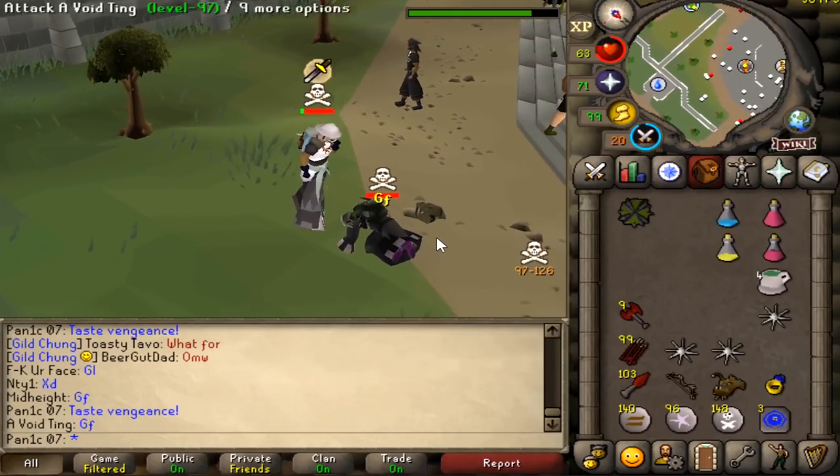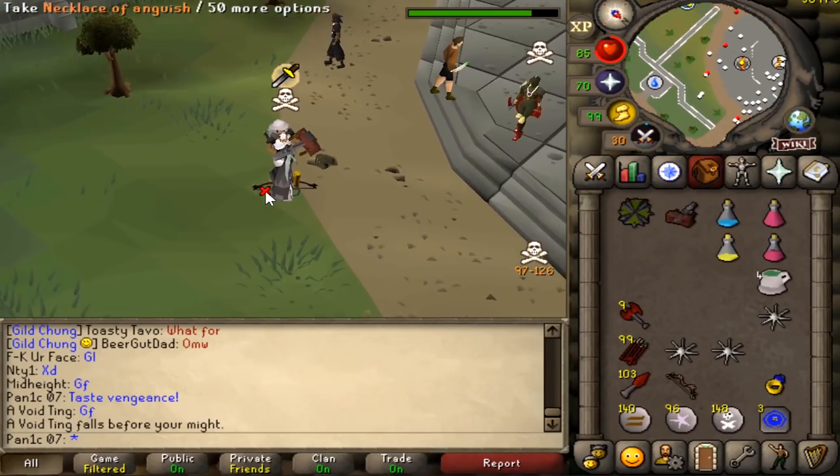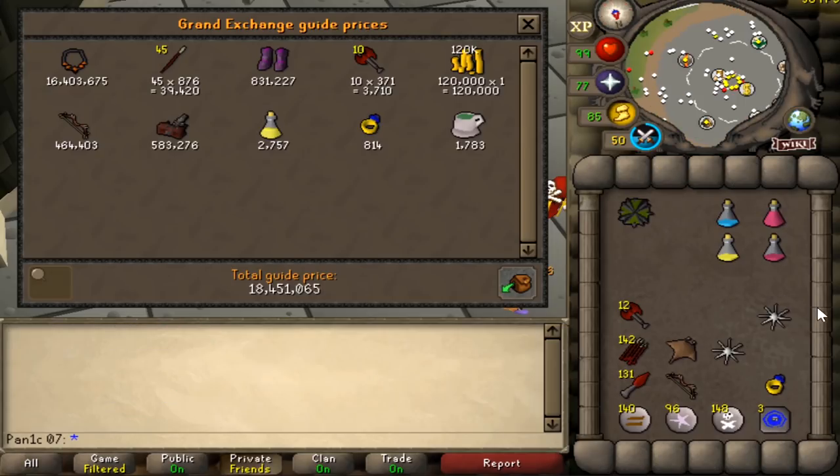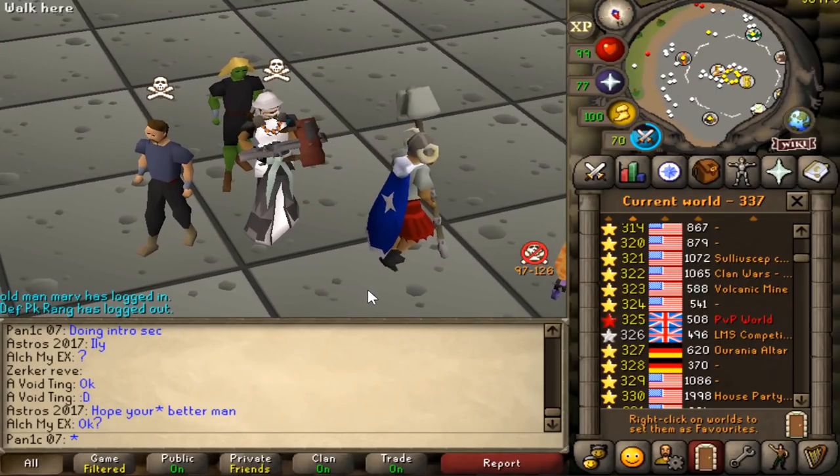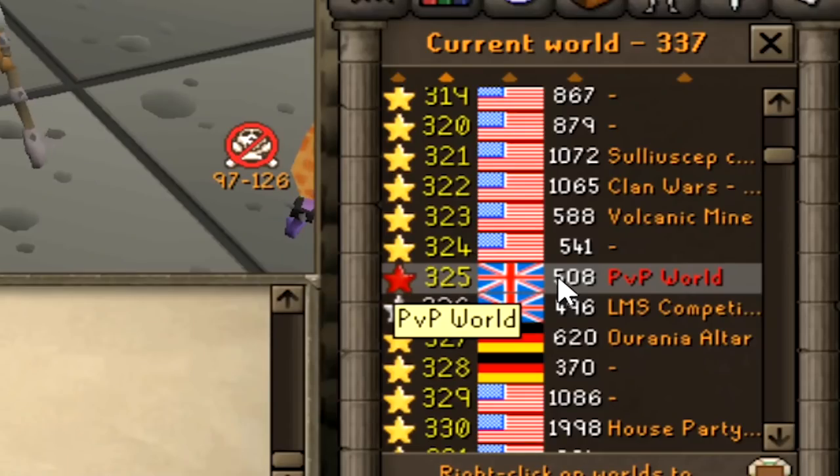Big combo, good fight! We got the necklace of anguish - beautiful way to start the video. Total loot: 18.5 mil. In yesterday's update the rotor switched back to UK world.